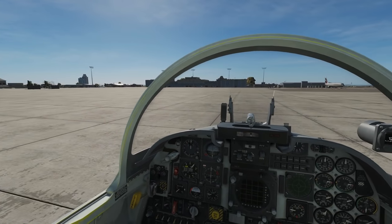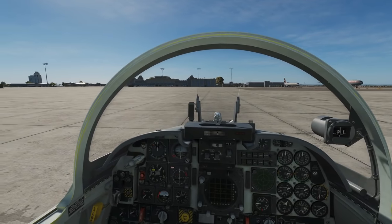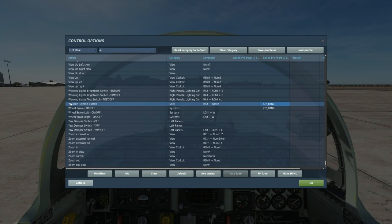Hello and welcome back to the Reapers. Today we're in our F5E Tiger II and we're looking at bombing. Let's kick off by just looking at the controls — we've only got one today, and that is weapon release to drop the bomb or bombs.